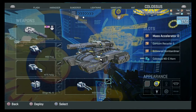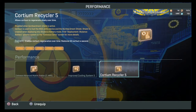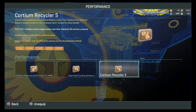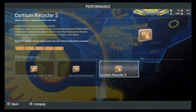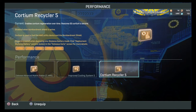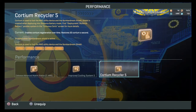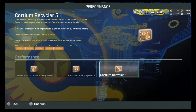Moving on — Cortium Recycler. I find this is important to keep the shield up. Cortium Recycler only works when you don't have the shield deployed. It gives you Cortium over time as you drive around. This doesn't eliminate the need for an ANT though — when you're under fire with your shield up, you're going to need an ANT. Somebody said you need around two ANTs to give you Cortium in order to take a Bastion down.